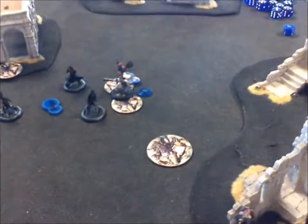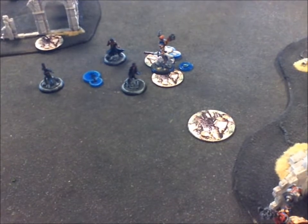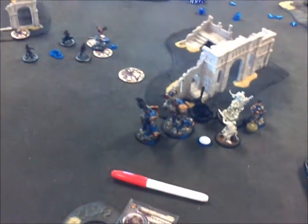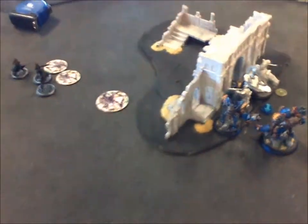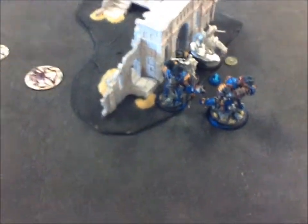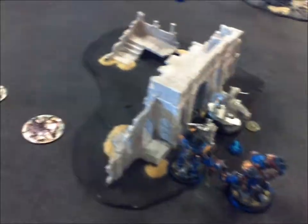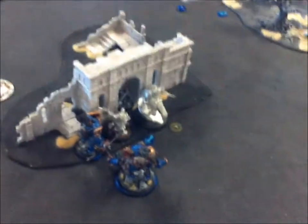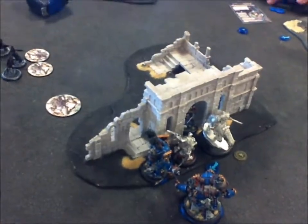Turn five: Striker charged the Centurion and killed it, then pretty much put everything on Cray so he won't get out anywhere. My caster against everything else. End of the game — we went to turn seven. Cray killed the guys surrounded by him, but then Striker charged across the board and literally stuck the sword in. That's the end of the game. I'll try to record more games — see you guys on the next video.